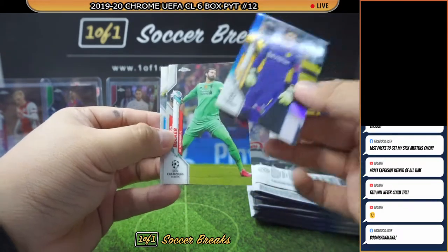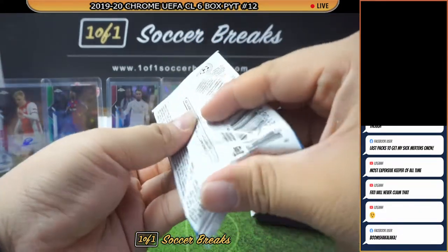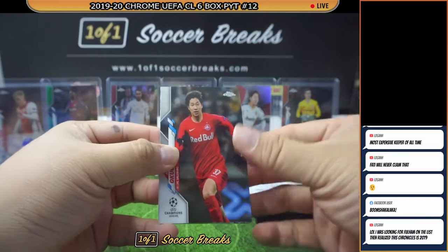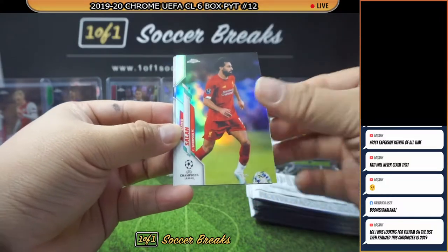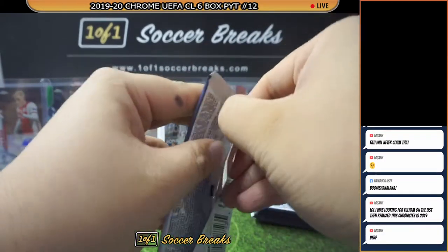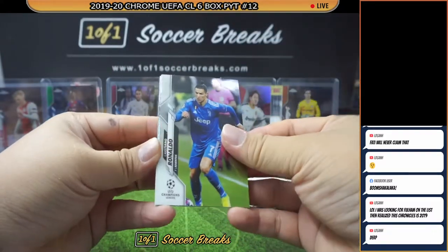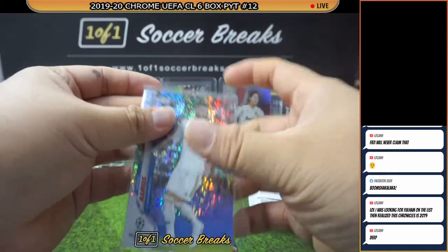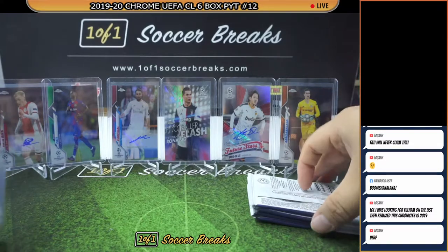Burki Blue this time — numbered to 150. Boom Shaka Laka baby. Muhammad Salah Refractor for Liverpool! You ain't gonna see Fulham in Chronicles 2019. Ronaldo, Sergio Ramos Speckle for Real Madrid.